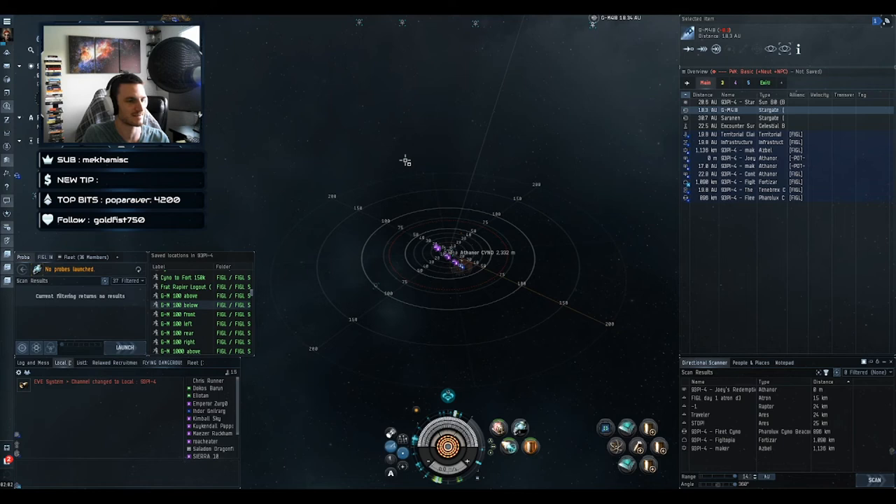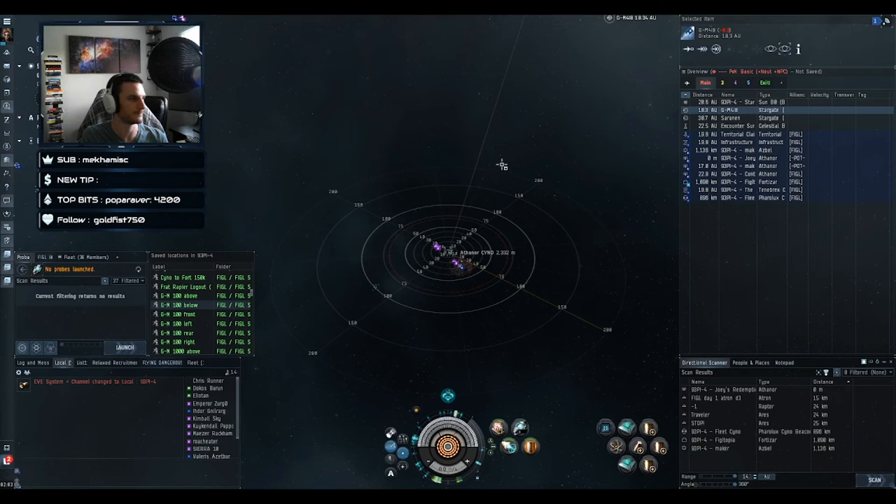It's not like a citadel — it's more like a depot or mobile tractor unit. You right-click it and do the anchor and online steps. Can only you unanchor it? If you anchor for corp, other people in your corp can unanchor it. People will set these up on a gate for a camp, and when they're done they'll either unanchor and clean up, leave them, or the gate camp gets killed and the bubbles just remain in space.